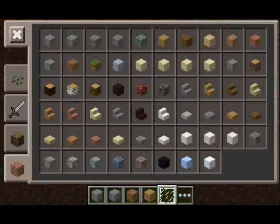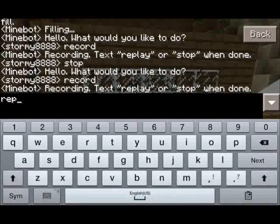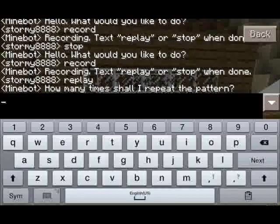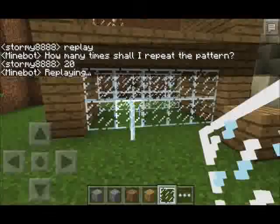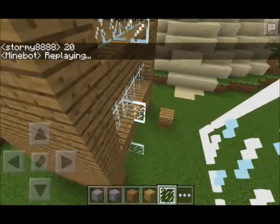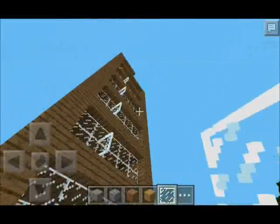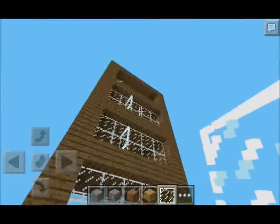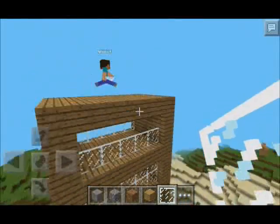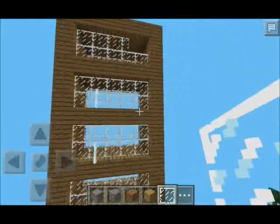Now I made a mistake — I'll show you what happens. We type 'replay' and then how many times, say 20, which means it'll do 20 floors. As you can see it now does that mistake all the way through to the top. That's the only downside — if you make a mistake it'll repeat it all the way up.